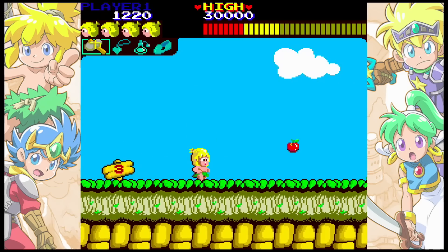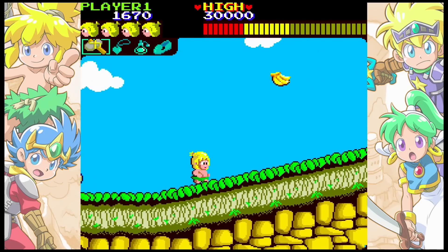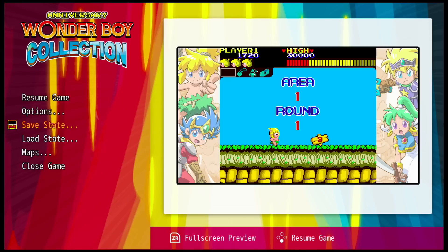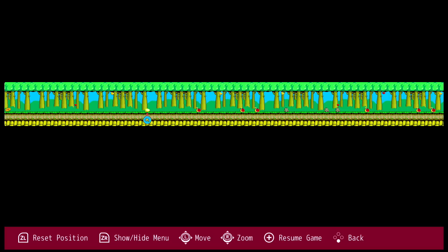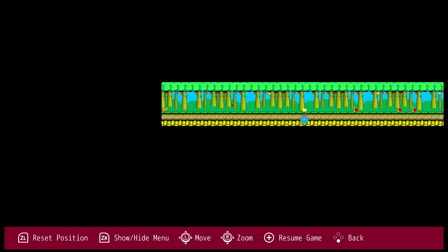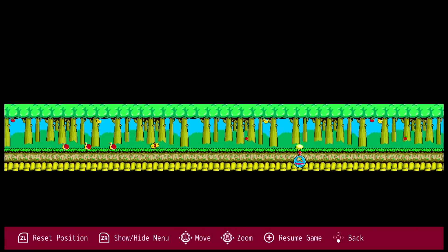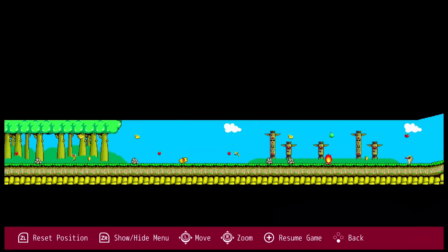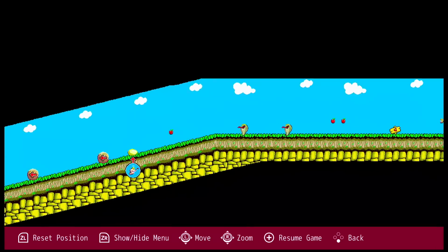There's also a Fast Forward feature — I'm not sure when you'll need that, maybe just to zoom through text in later games. Along with the Save and Load feature, every game also features maps. I love the fact that they included maps — it literally shows you the map of each stage, including where the secrets are and what's in the eggs. You can access this at any time during gameplay, which makes it really handy.